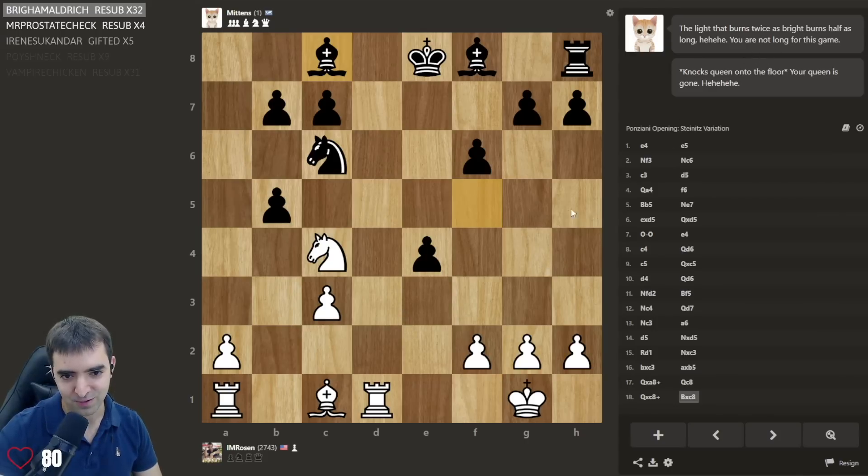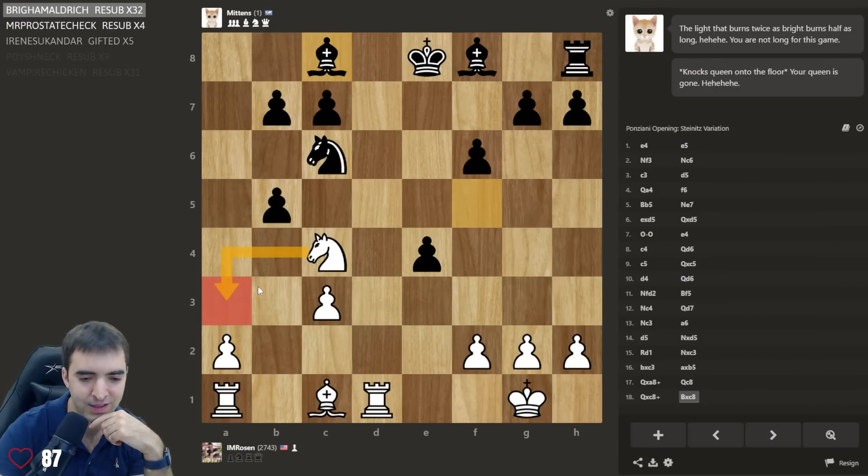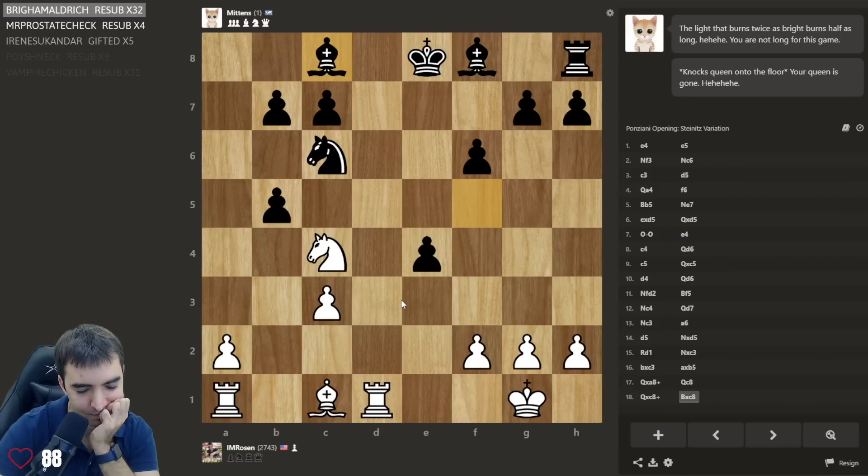Your queen has gone too — oh no, both are queens. Knight e3, knight d5. I feel like I've already tricked Mittens with the Ponziani. Am I up material? I guess it's technically equal material — rook for bishop and two pawns. There's not too many options for the knight. Knight e3 is the most logical; knight a3 is actually interesting, hitting this pawn.